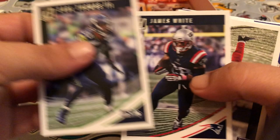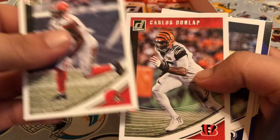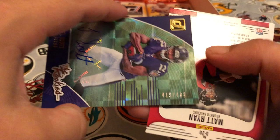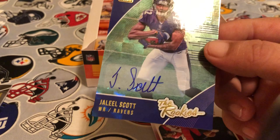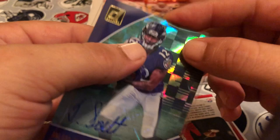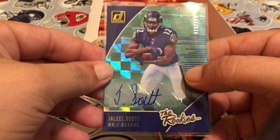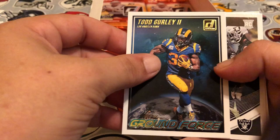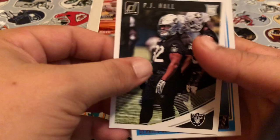Pack twenty: Earl Thomas, James White, Josh Gordon, Carlos Dunlap, Cooper Kupp. We've got a Jalil Scott autograph — that's our hit! Serial numbered 419 of 499. Not a bad looking autograph — he abbreviated his first name but still, better than some I've seen. One guy was just a J and an A, I was like, really guys? Dominators Matt Ryan, Ground Force Todd Gurley — I like these ones. PJ Hall's our rookie and Darius Guice is our rated rookie.